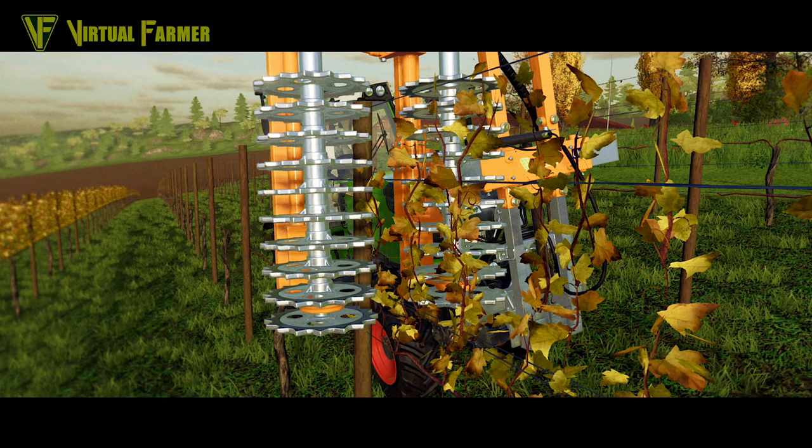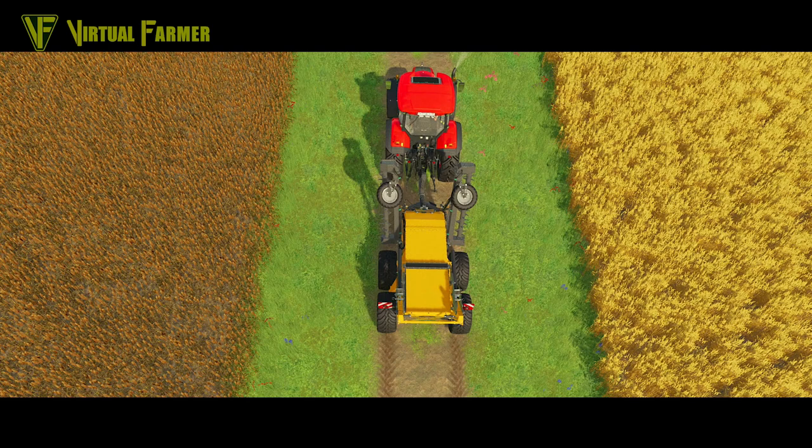Once you've harvested your grapes and autumn comes along, you need to look after them, and to do that you're going to need this piece of kit. It's the Fendt 200 again, but this is a Pro-Vitis Osea pre-pruner MP 122 - another new brand in the game with Pro-Vitis. I love the animations as this drives along and strips the leaves off, it works really well.